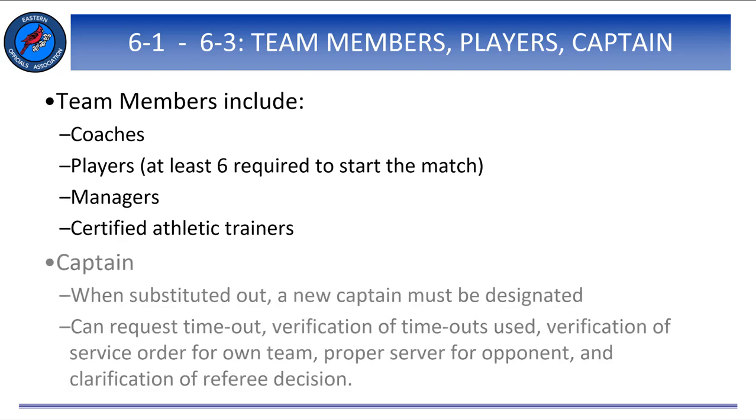Each team will designate a playing captain, and that will be the only player who may communicate with the referees. If this player is replaced by a substitute, the coach will designate a player's captain who should remain as such until substituted for or until the original playing captain returns to the set. The captain may request a timeout, verification of timeouts used, verification of serving order, verification of proper server for the opponent, and, if a signal is missed, ask the first referee to repeat the call.